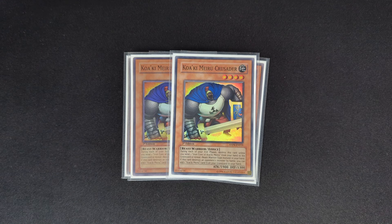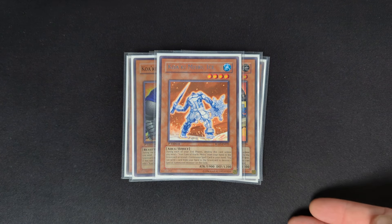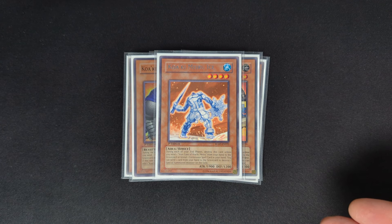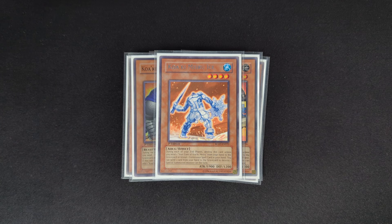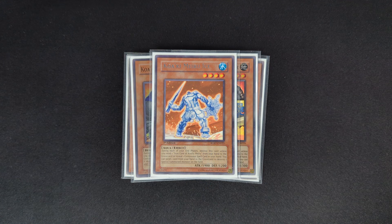The last Koakimeiru monster is one Koakimeiru Ice. There are other Koakimeiru cards you can side, but this is the Beast Warrior focused version of the deck. Ice is slightly different because instead of revealing a Beast Warrior, since it's an Aqua, you can also reveal a continuous spell to keep it alive — which is important because you're playing Tenki and stuff like that. Its regular effect is you can discard a card and destroy a special summoned monster on the field, so it acts as spot removal.